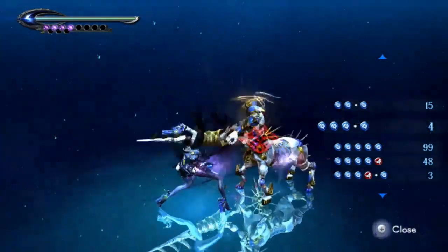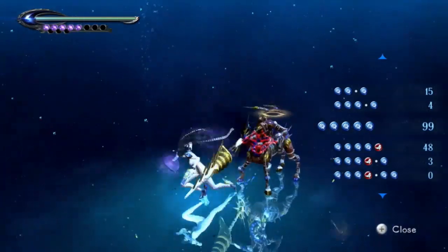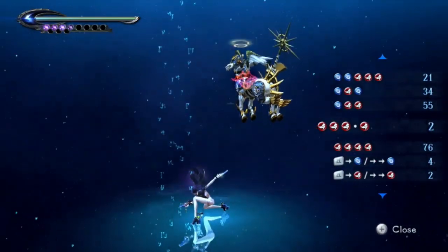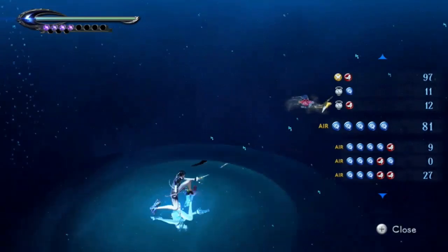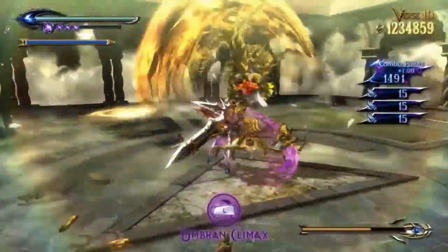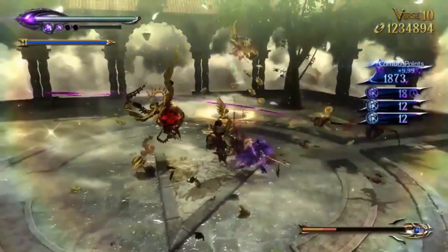Continuously press the buttons to execute combo attacks. Depending on the button combination you press, you can execute various combos. Please try to find your favorite ones. There are so many different types of combos that you may end up executing an unexpectedly powerful combo as you keep experimenting.